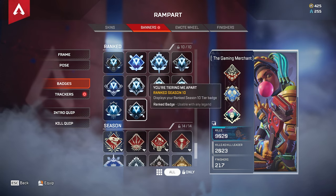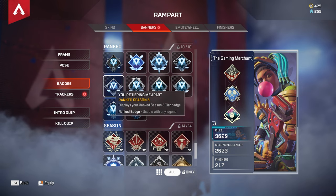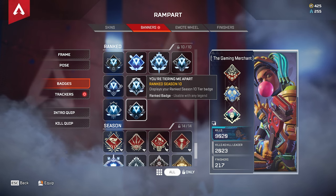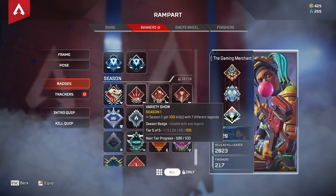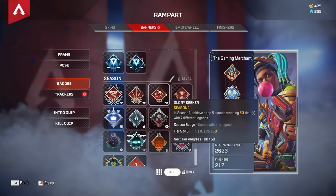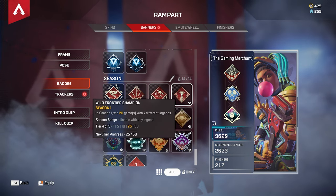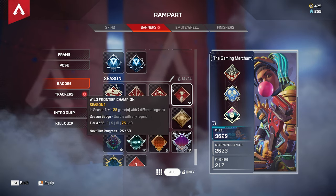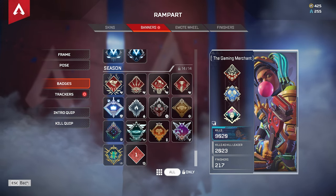The ranked badges — as you can see it's just diamond, diamond, diamond from the very beginning. I've never been anything other than diamond; I've never really bothered to try too hard. They also need to bring back these season badges — in Season 1 it was: get 100 kills with 7 different legends, top 5 squads 50 times, and win 25 games with 7 different legends. The highest tier is 50 wins with 7 legends. I didn't quite manage that one — I tried my hardest but couldn't.